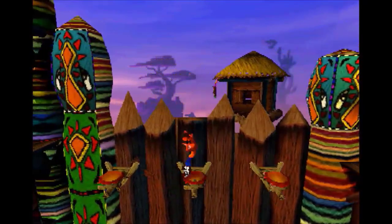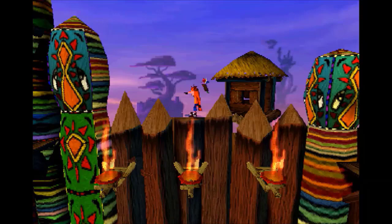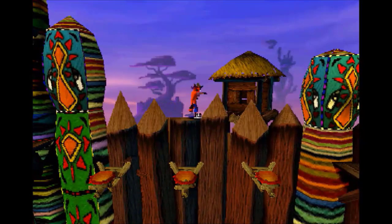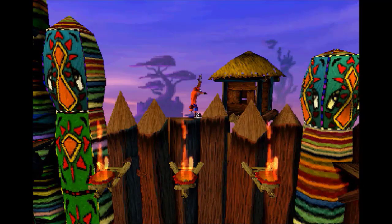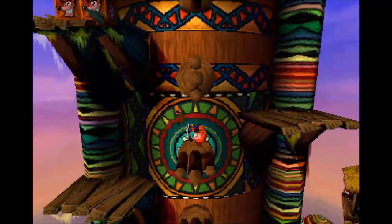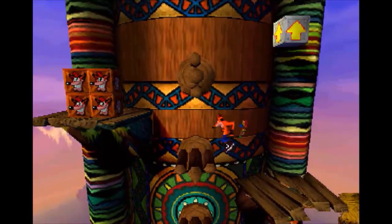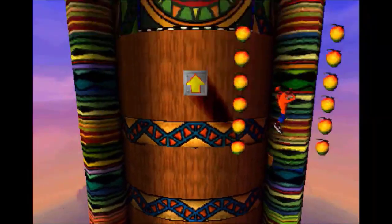I actually like the background here because you can see Wumpa Island, which is closer since that's the second island — we're on our way there. And then off further in the distance is Cortex Island. I really like that storytelling. As a kid I never really paid that much attention to that, but I think it's cool to look at now.